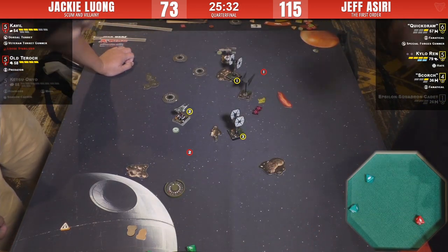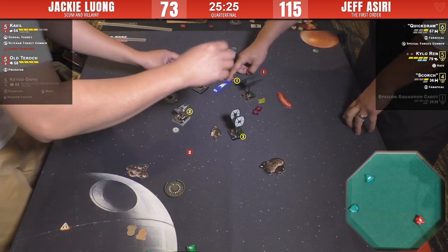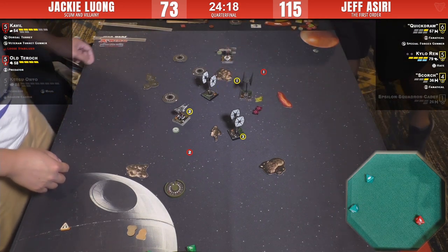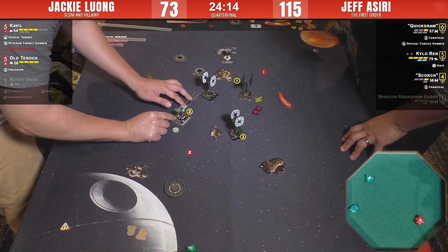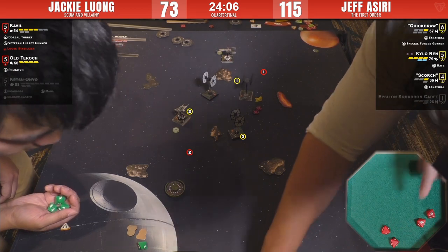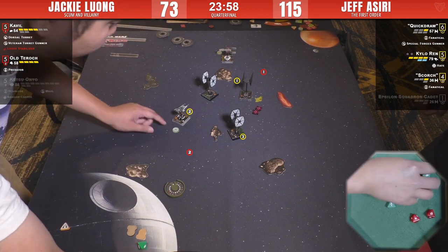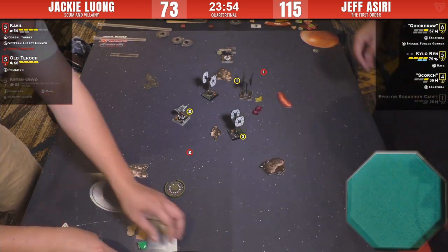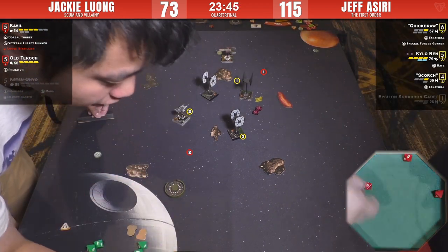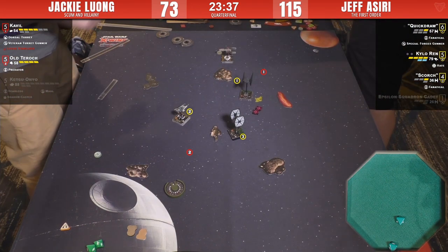Tarok is going to be range one, jumping in — checking placement on instant replay, all good. We're rolling four dice with Predator. Bye bye Quick Draw — Quick Draw eats it. Did she get a damage in? She did not. Nice of her to show up for one last shot though — good team spirit. Good for Kylo, not getting shot in the caboose.